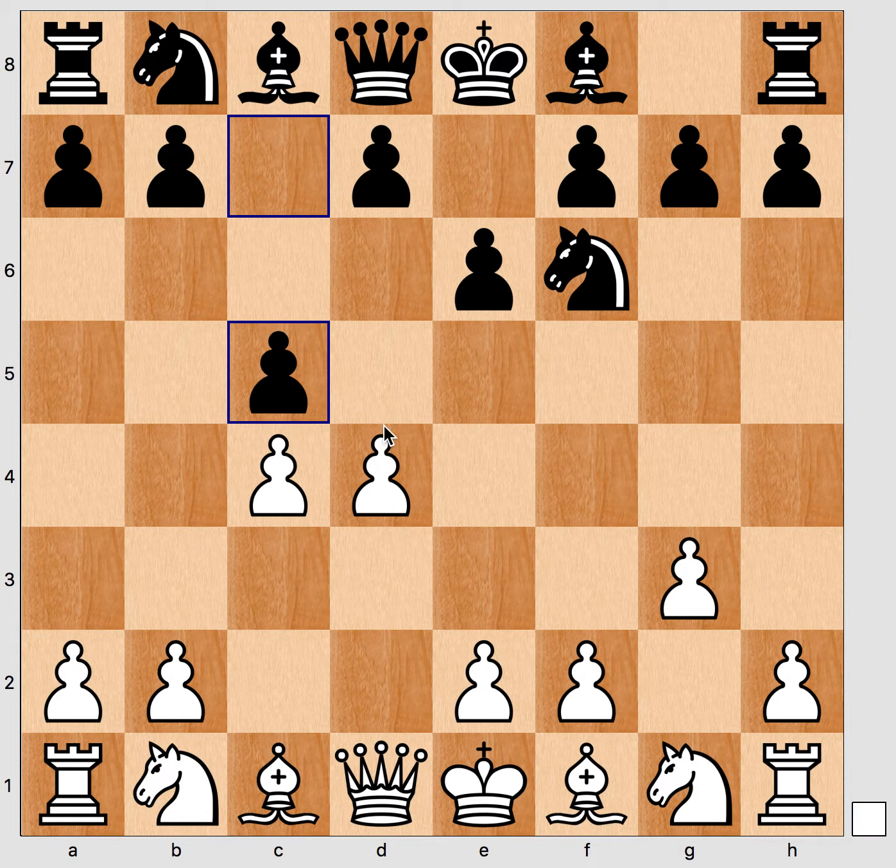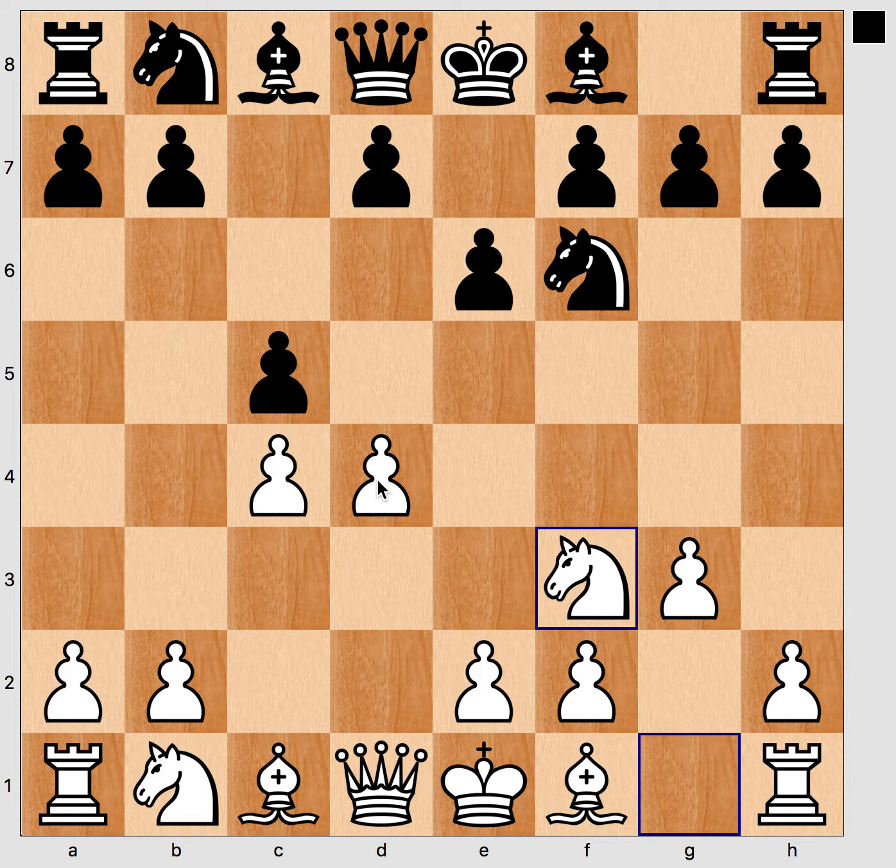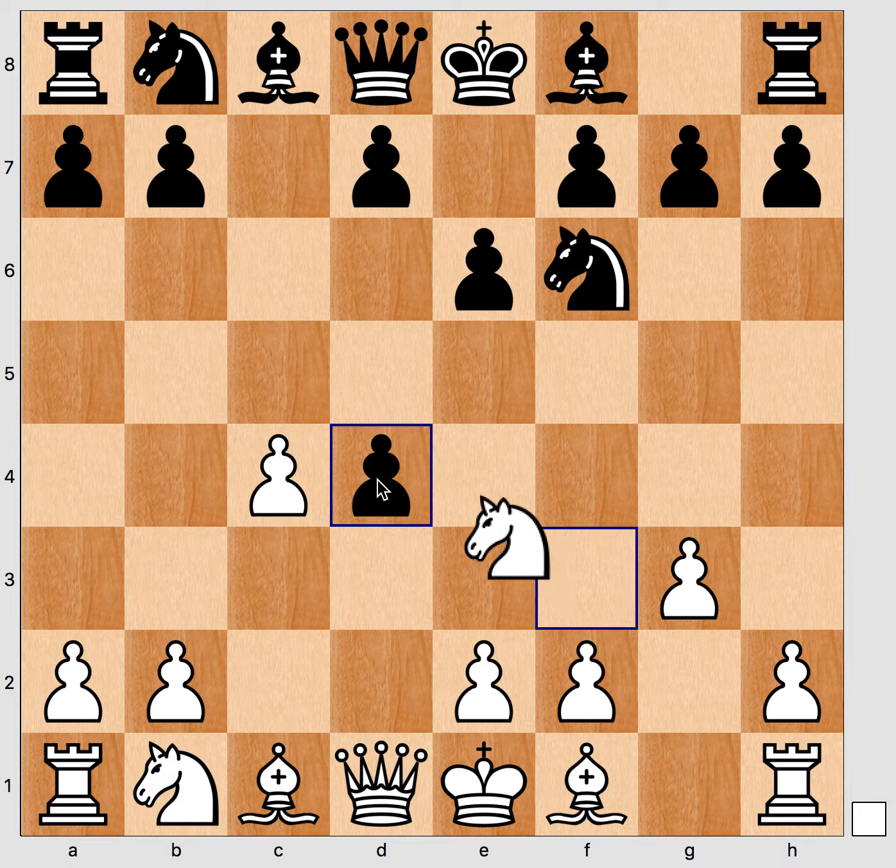If white does not advance the pawn but keeps it where it is, white can also play Nf3. Then black has already forced a little concession because the pawn can take and after knight takes, white has already had to give the d4 pawn — a central pawn for the c pawn — and this is already a little concession.